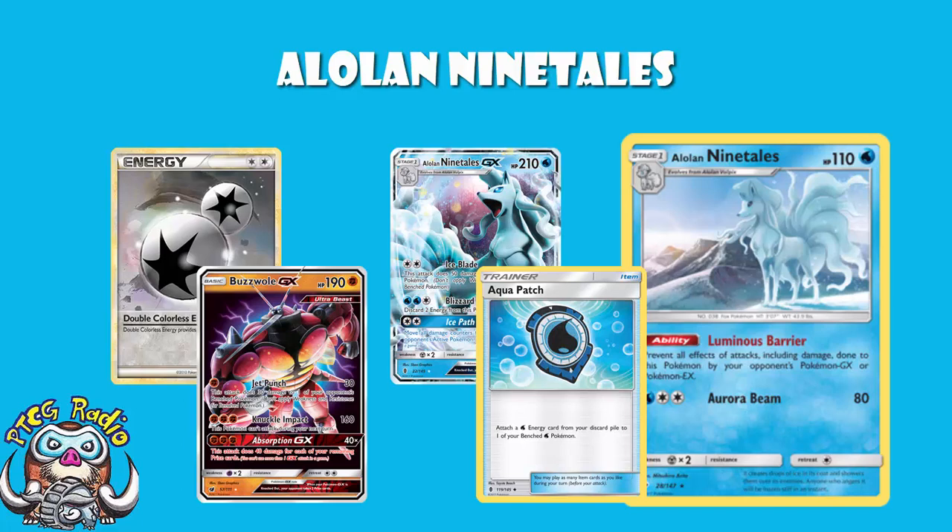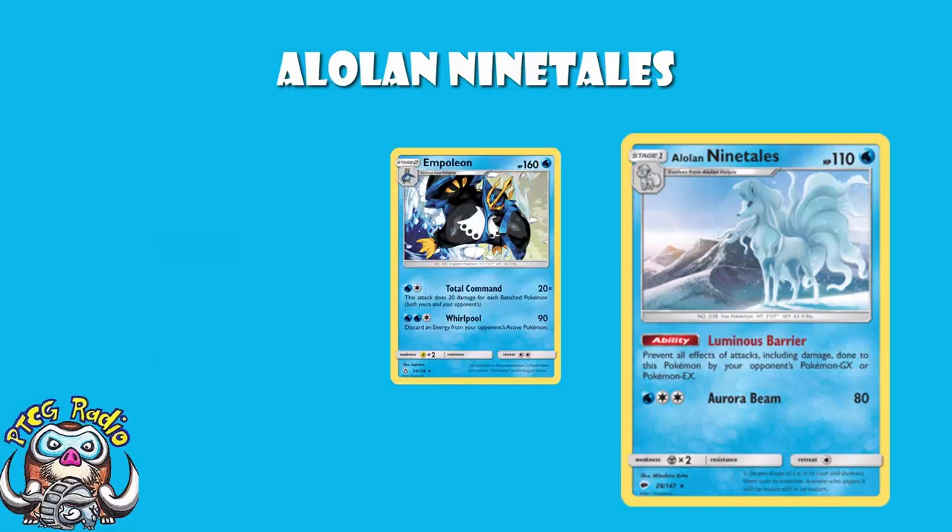You can attach two water and a Double Colourless Energy, discard it, and then just keep attaching and discarding a Double Colourless every turn, and that will pay the discard nicely. Or you could put it in an Empoleon deck, or, to be blunt, you could put it into any water deck.